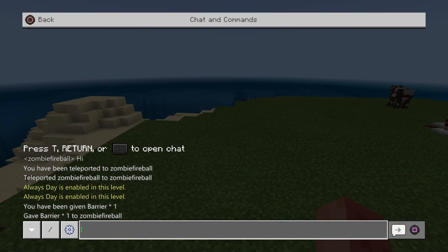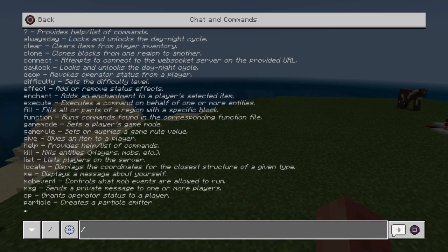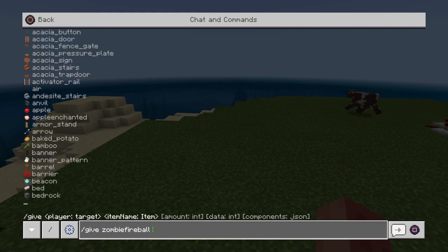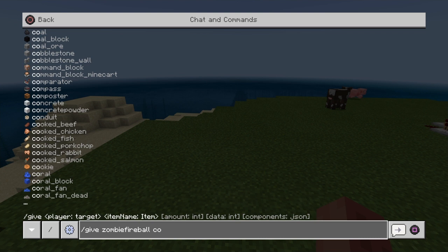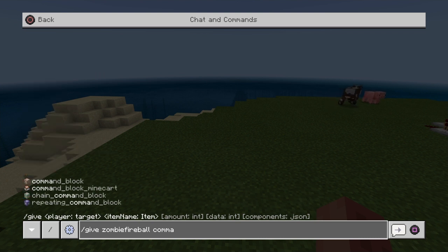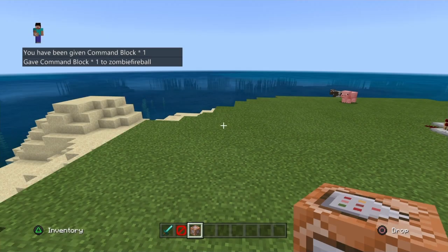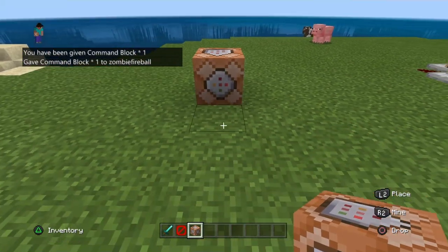Another command we could do: I always start with the slanted line. Give, and we're going to do command block this time. Hit zombie fireball, and then 'command' — as you can see there is an underscore in some of these — so 'command', then hit triangle and L2 at the same time if you're on PlayStation, and make sure you put the underscore right next to it, and then 'command_block'. Hit enter. You got it — there's the command block right there.